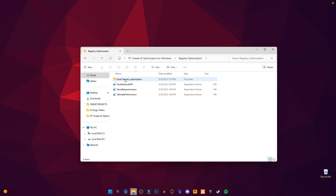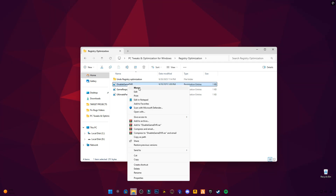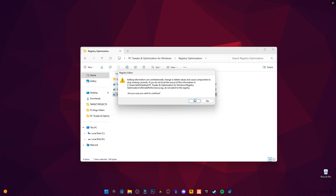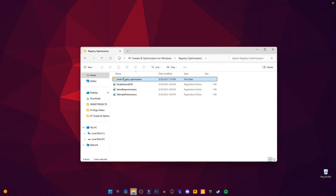Then apply the registry files: Ultimate Performance, Disable Game DVR, and Game Responsiveness. Just right-click and merge each file, then restart your PC. If you ever want to go back, use the undo files included.